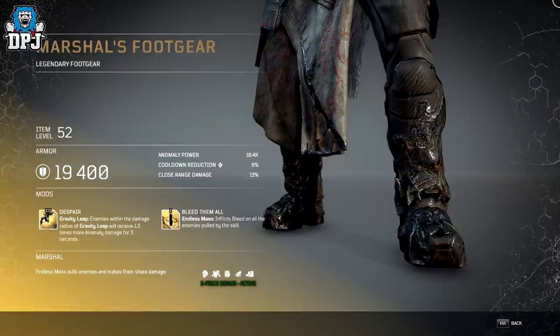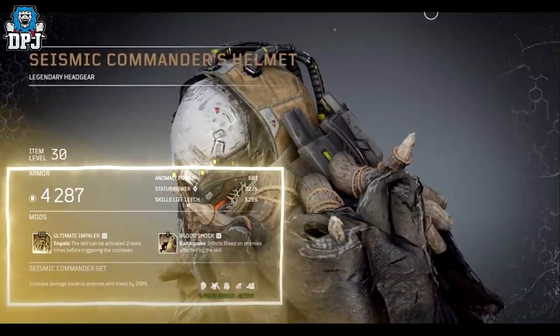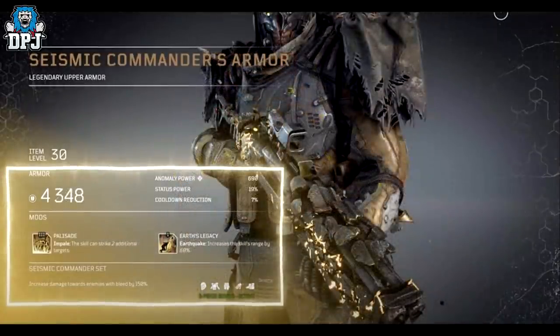Next up for the Devastator we have the Seismic Commander. I only have images of two pieces but it's looking pretty cool — we've seen it in a few trailers. Again it has a three-piece bonus across five pieces. Wearing three pieces increases damage towards enemies with Bleed by 150% — absolutely crazy. One of the mods here is a Tier 1 mod: Earthquake inflicts Bleed on enemies affected by the skill. So imagine Earthquake hitting a group of enemies and dealing 150% extra damage to all of them affected by Bleed — absolutely unreal.